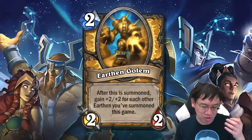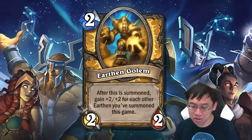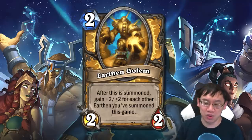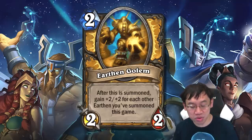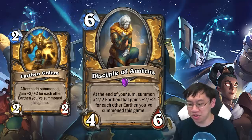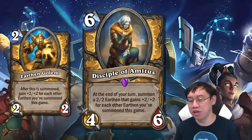The Earthen Golem is, by default — and this is not a card — 2 mana 2-2. After this is summoned, gain plus 2 plus 2 for each other Earthen you've summoned this game. So it's like a Jade Golem, but grows at 2 times the rate. First up, you've got Disciple of Amedas, 6 mana 4-6. At the end of your turn, summon a 2-2 Earthen that gains plus 2 plus 2 for each other Earthen you've summoned this game.